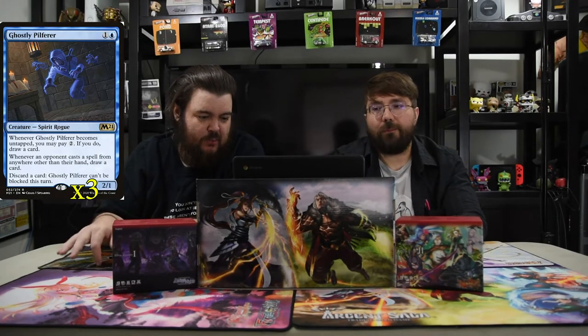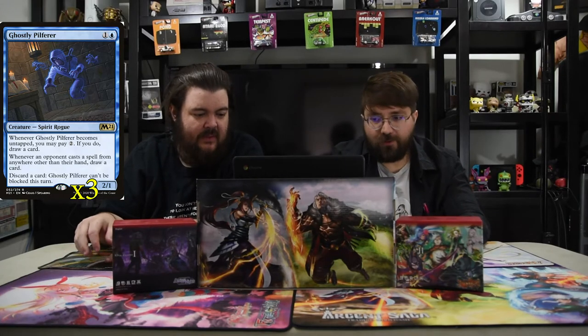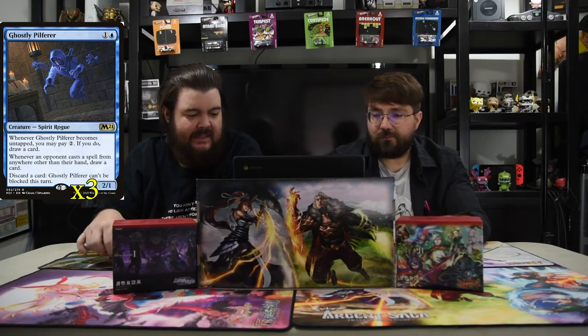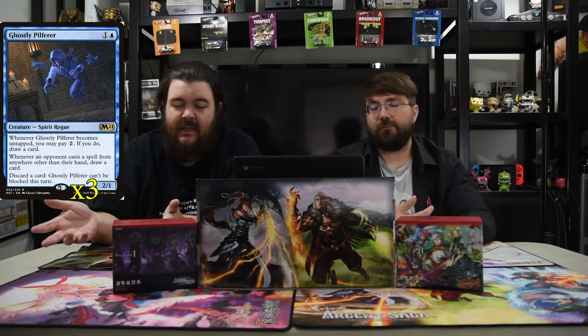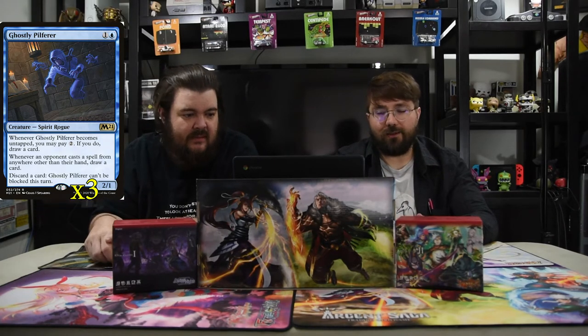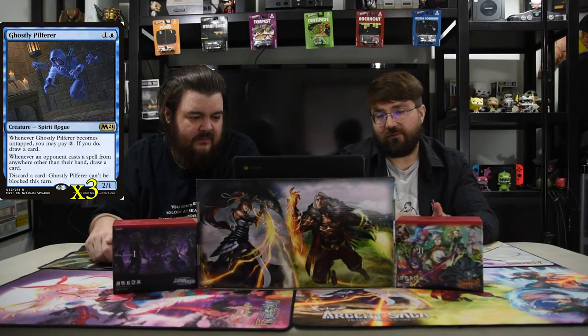Next up is Ghostly Pilferer — it's one blue and one for a 2/1 spirit rogue. Whenever he becomes untapped, you may pay two; if you do, draw a card. Whenever an opponent casts a spell from anywhere other than their hand, draw a card and discard a card. This dude gains 'can't be blocked' until end of turn, so you just get to draw lots of cards for free because you're doing things — whether he's untapping or whether they're playing spells.